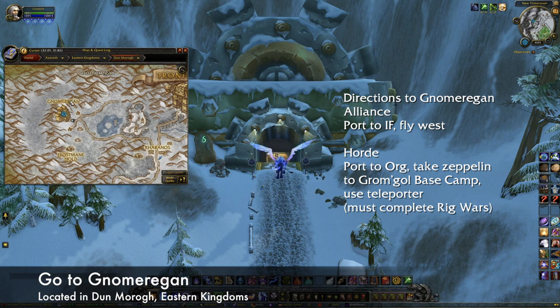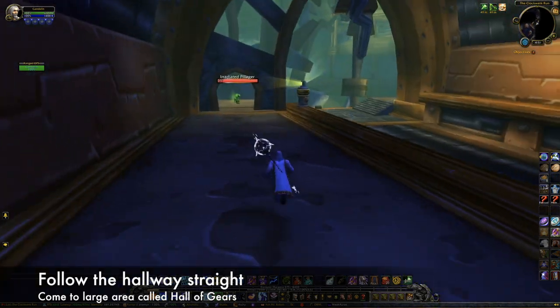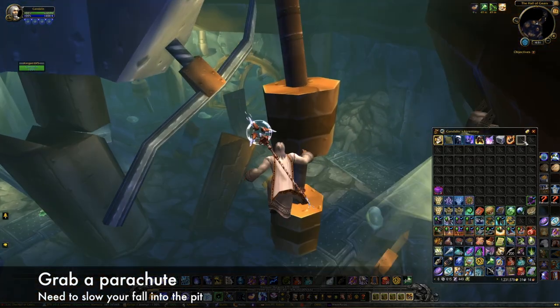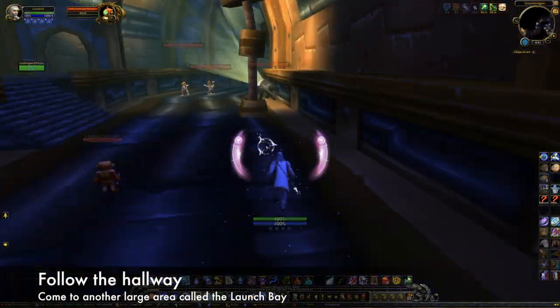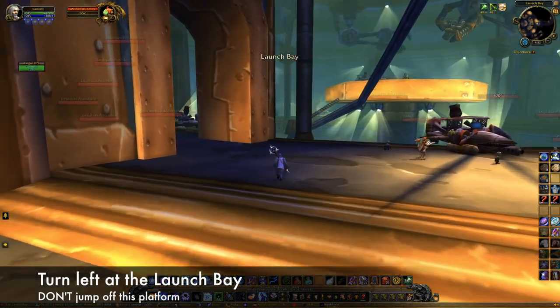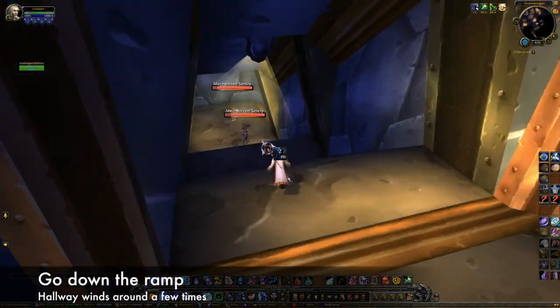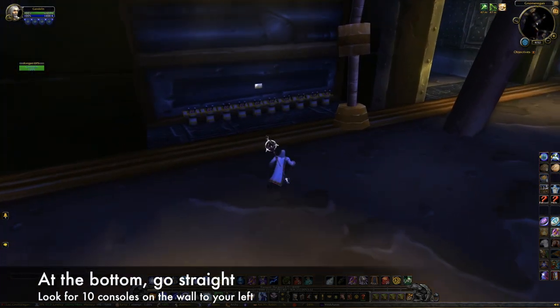Alliance players should port to Ironforge and fly west, and Horde players should take the Zeppelin from Orgrimmar to Gromgol Base Camp and then use the teleporter there to reach Gnomeregan. You can only use the teleporter if you completed the Rig Wars quest. Gnomeregan is like a maze, so here's how to navigate: when you first zone in, follow the hallway until you reach the big open area called the Hall of Gears. Use the box of extra parachutes to slow your fall as you jump off the ledge. Once you're down in the pit, head through the archway to the west. Follow that hallway until you reach another large open area called the Launch Bay. Don't jump down, but instead turn left. Follow the path, make another left into a smaller hallway, follow this hallway as it winds down and around. When you reach the bottom, head straight until you see ten consoles along the wall to your left.